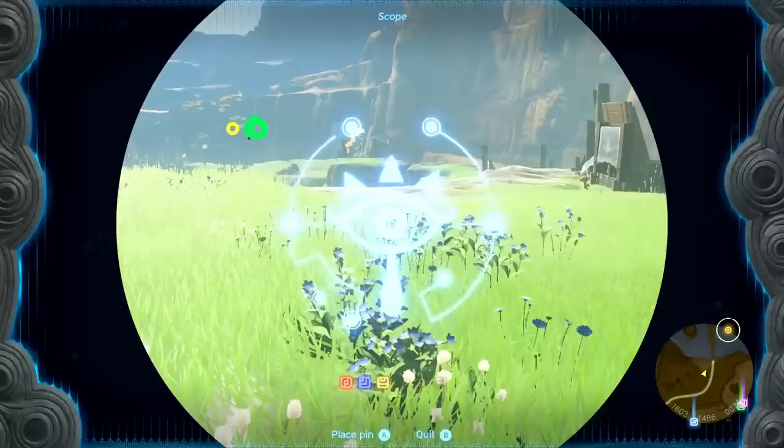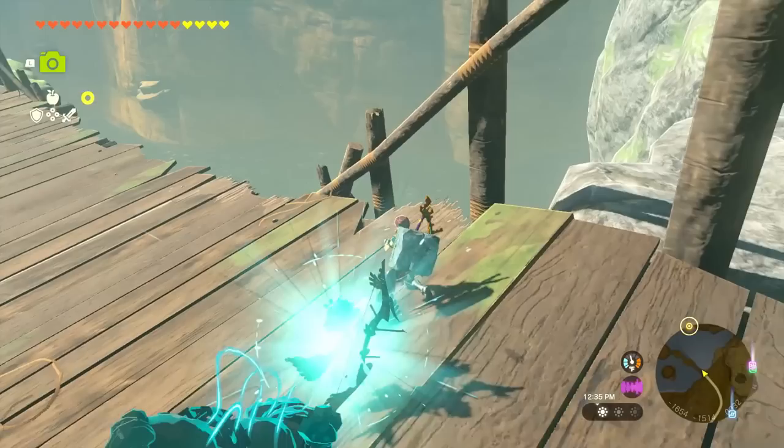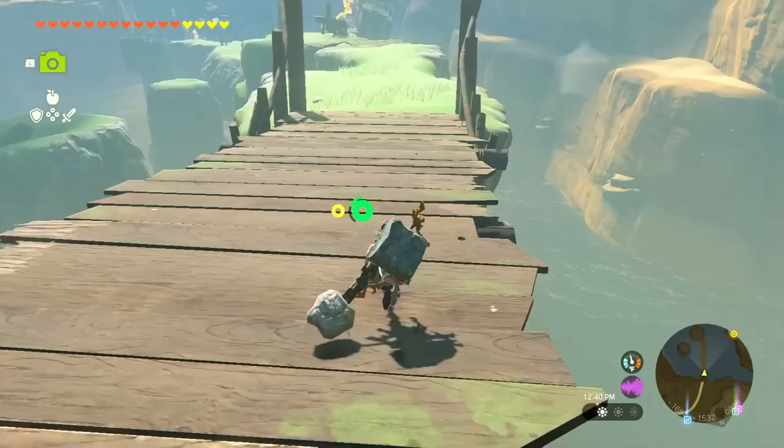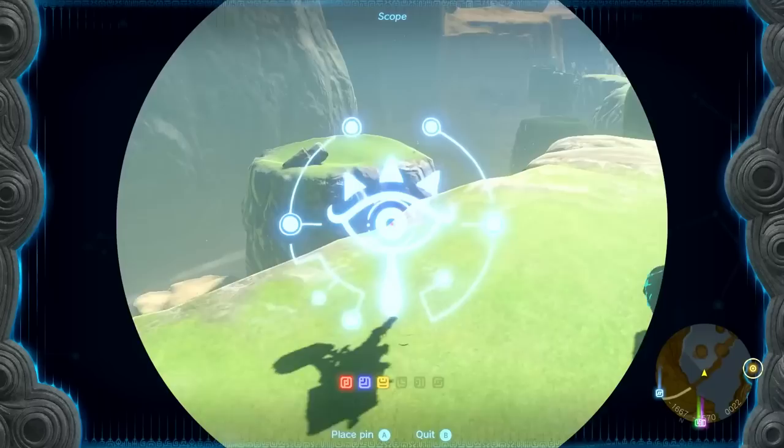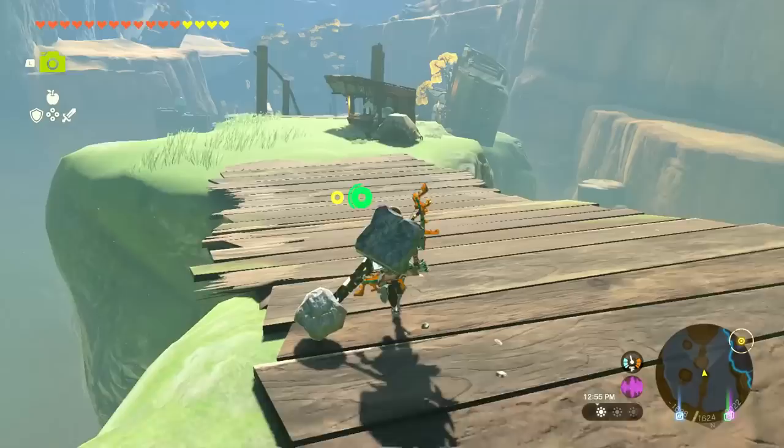We can get some Hylian tomatoes over this way. We'll open up this treasure chest — five portable pots, and I was just thinking about how nice it would be to use some. Break open these barrels with the rock hammer. It looks like we're getting a little bit closer to all this stuff. We got to the Dig Dog Suspension Bridge — there was something around here, some kind of side quest. I believe this is where you could find a Hinox in Breath of the Wild.